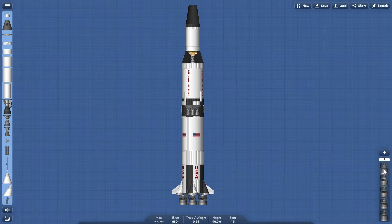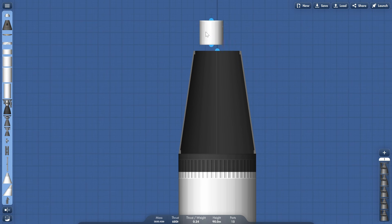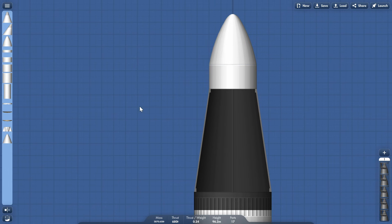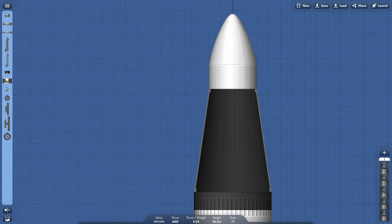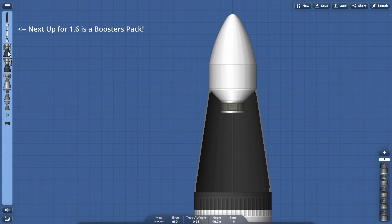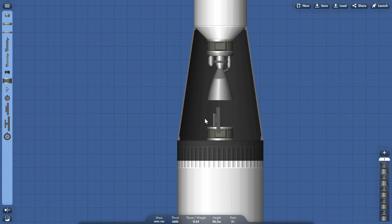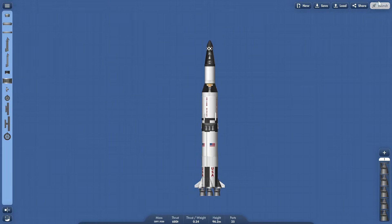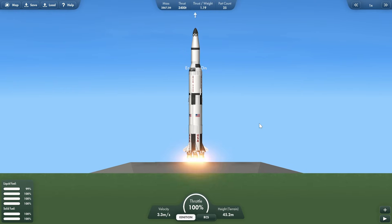There we go — there's the five engines; the rest of it you can just click through. We're going to launch this and build ourselves a bit of a spacecraft, because otherwise what's the point? We're going to launch this payload into space for no apparent reason other than saying look what we did. We're going to click here, hit a hundred percent, and we're going to go to orbit pretty darn fast. It's going to tell me there's no parachutes and some other stuff, but it doesn't matter.